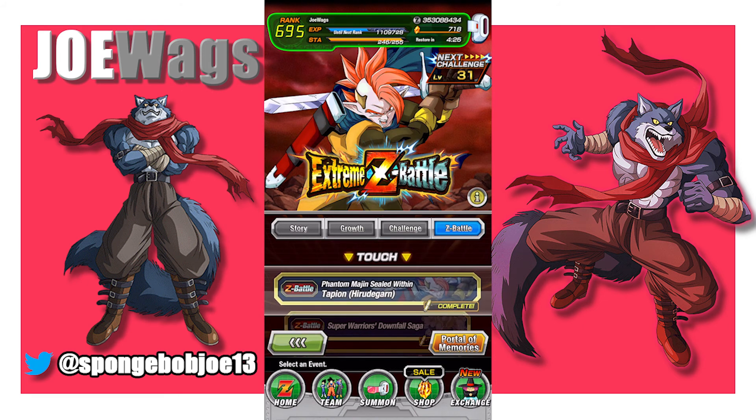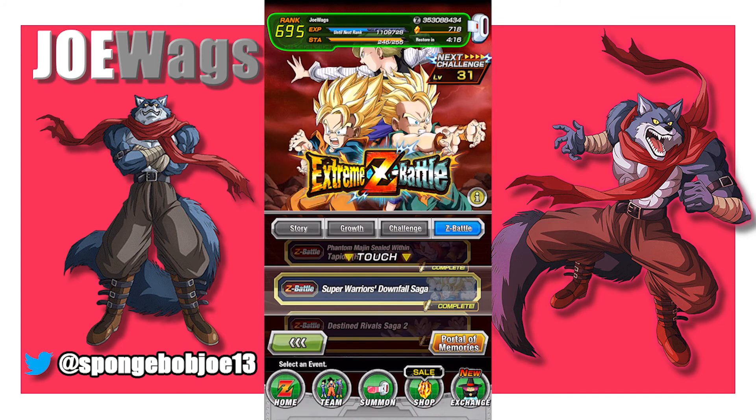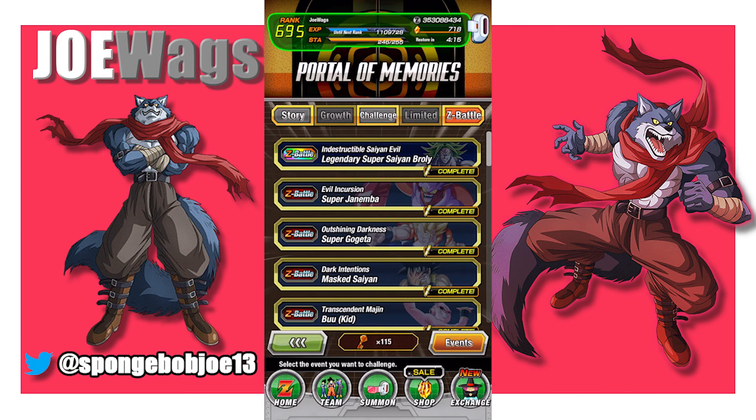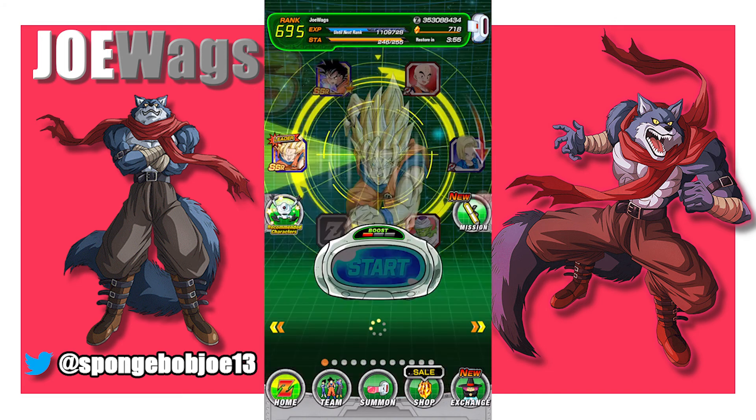One more thing to mention: there is something called Portal of Memories. Many of these events cycle in and out and aren't available every day, so if there's an event you want to do and it's not its day to be up, you can go to Portal of Memories and attempt them all from there. The problem is you need key items, which as a brand new player you won't have many of, but with the sixth anniversary starting, they're probably going to throw these at you as login bonuses, so you'll end up getting them without even knowing it.